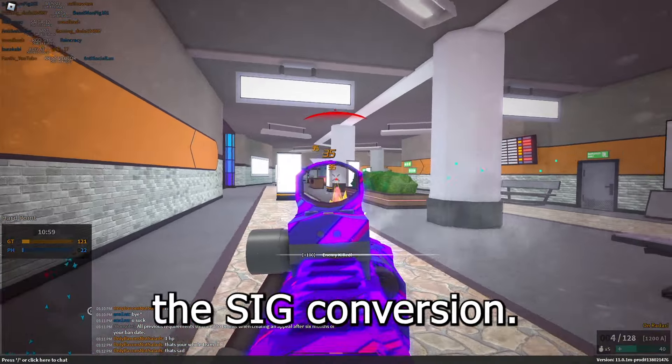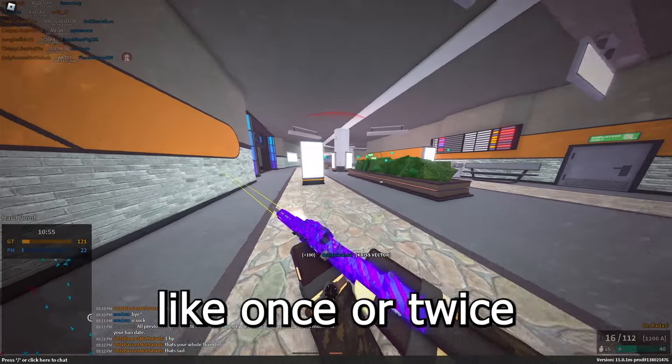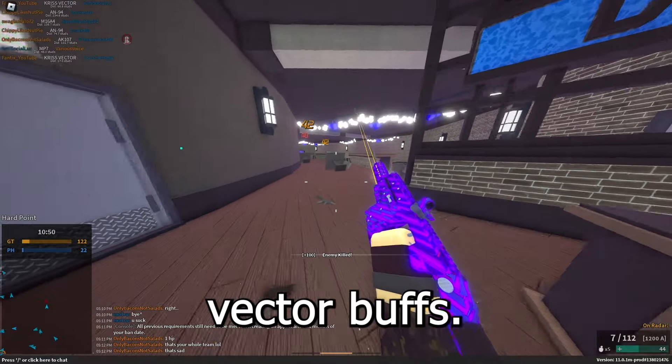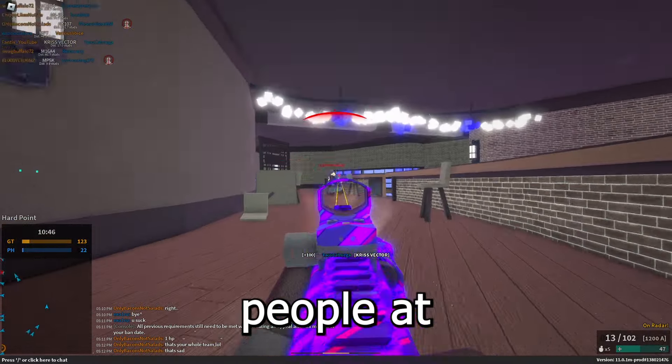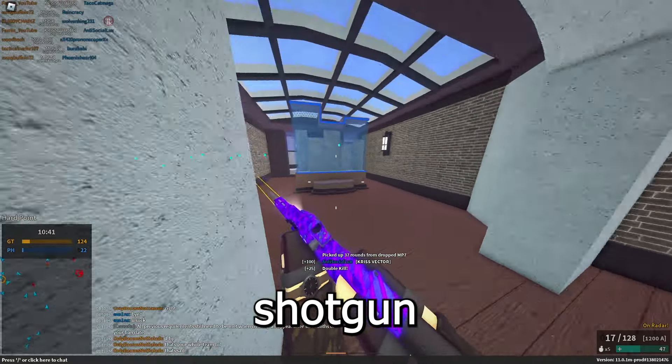If you do have the Vector, definitely check out the .357 SIG conversion. I think this thing has actually been nerfed once or twice since its peak, but it still pretty much just shreds people at close range — they just don't stand a chance, unless if they have a shotgun.